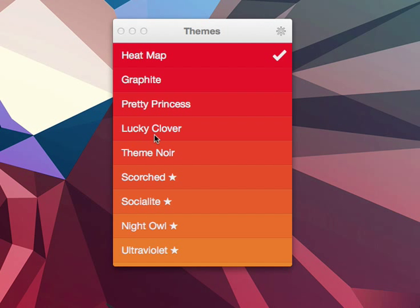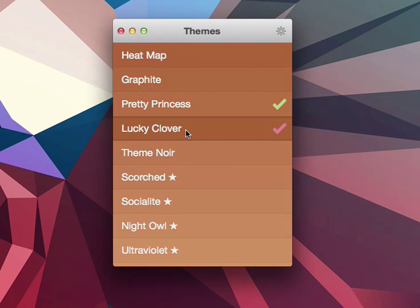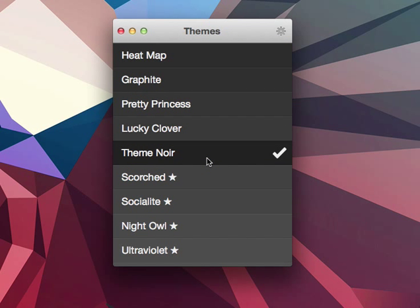The app sports these five basic themes that everyone has in the beginning: Heatmap, Gravelight, Pretty Princess, Lucky Clover, and Theme Noir, which all of you who own Clear will probably be familiar with.